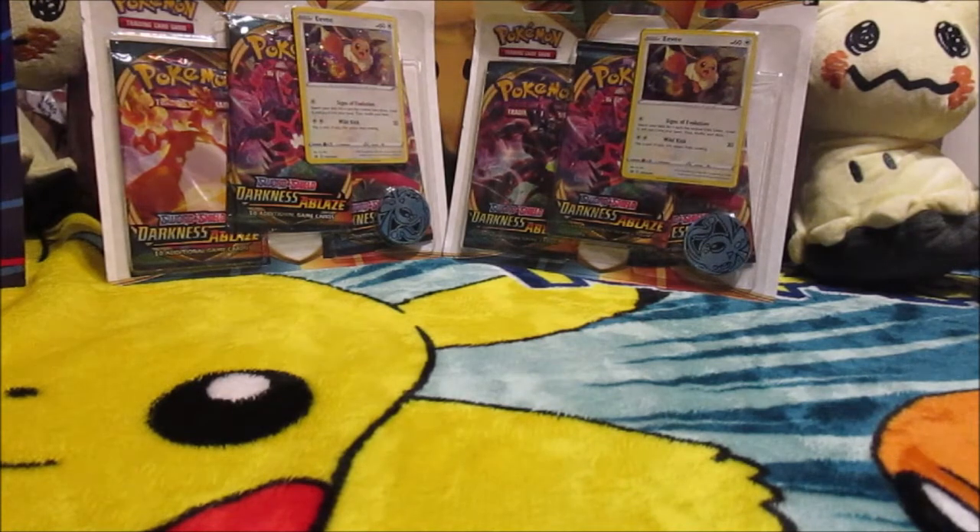Guys, we got some Eevee Darkness Ablaze three-pack blister bag! Let's go! Last time I couldn't find any Eevees — I found all Flareons. But this time I found a few Eevees, though the Walmart I went to had a majority of Flareons. Anyway guys, we're on the hunt for that Charizard VMAX, Golden Rillaboom, and the most cutest card of the set — yes, you guessed it — Mew V! Let's go! I see we got a Manaphy coin in there also. Alright guys, here we go. Hopefully we can get us some good pulls.